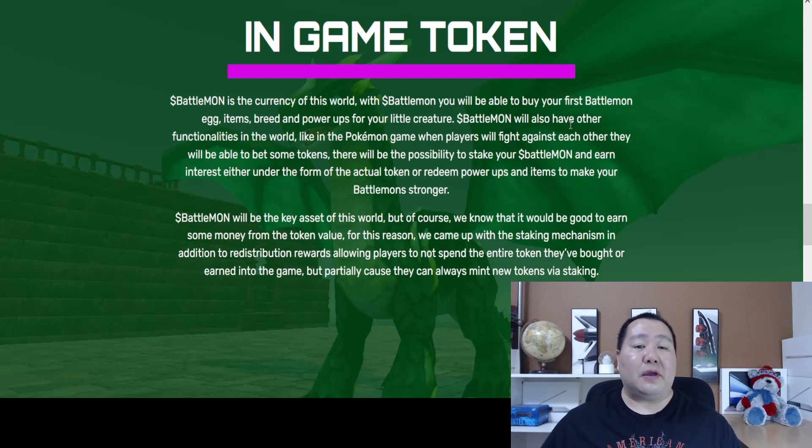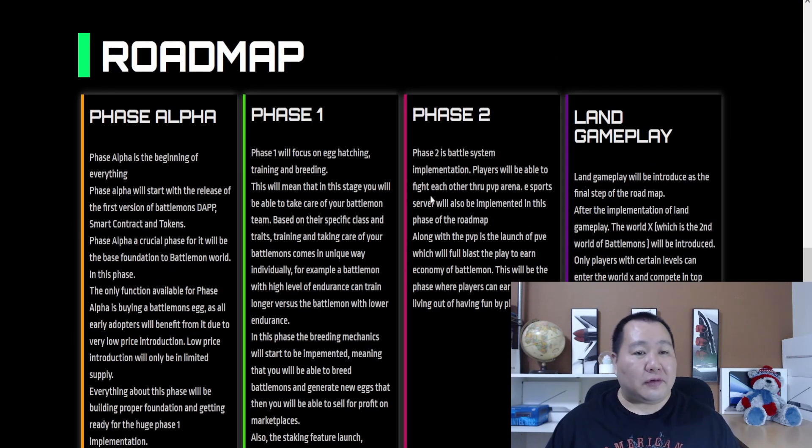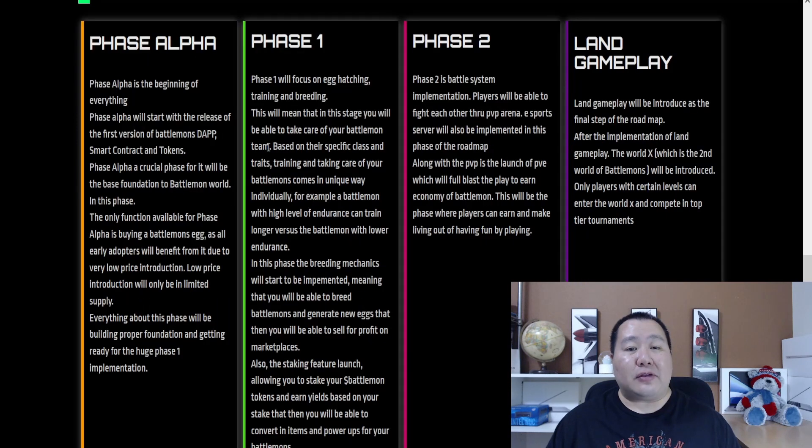Battle Mons is the currency of the world — with this token you can buy your first Battle Mons egg, items, breed, and power-ups for your creature. Battle Mons will also have Pokemon-like functionality where players can fight each other and bet tokens. You'll also be able to stake your Battle Mons and earn interest in the form of tokens or redeemable power-ups and items. Here's a quick look at the roadmap, divided into phases: phase alpha, phase one, phase two, and land gameplay.